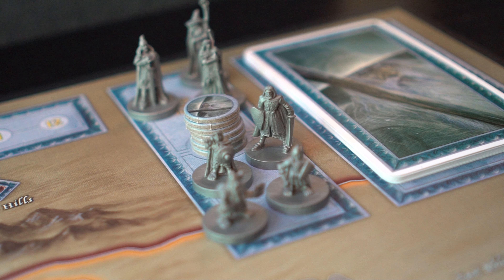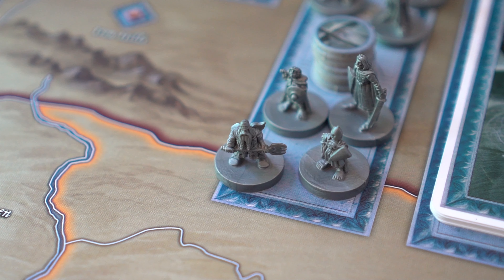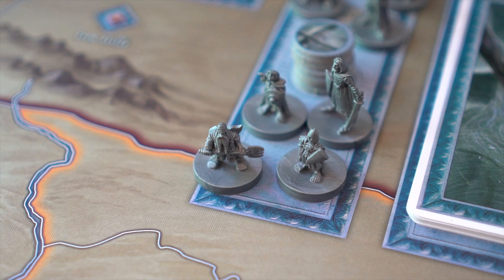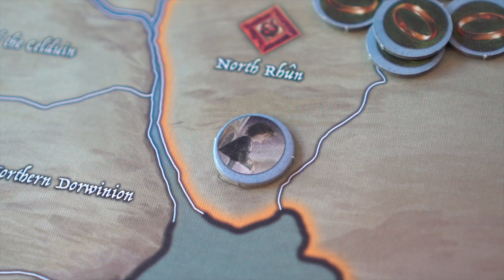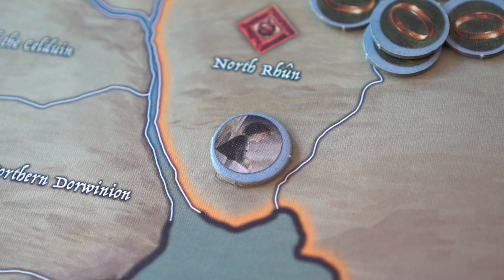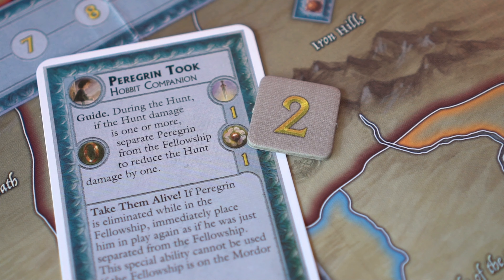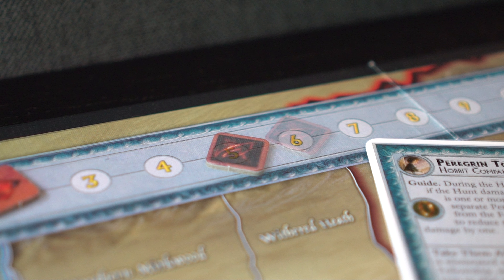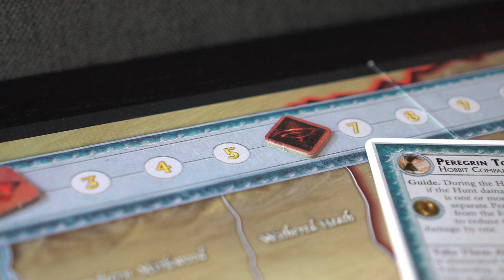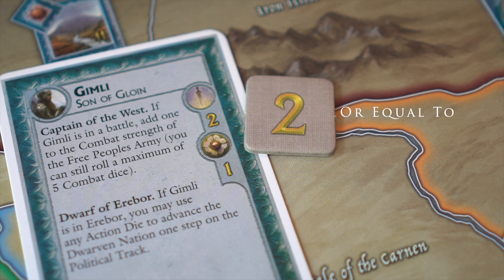If the free people's player decides to take a casualty, that player must eliminate one companion. They can choose either the guide, or randomly pick one companion from the fellowship, which includes the guide. If they choose to go random, the shadow player selects a random face-down companion counter from the fellowship box. If the hunt damage is higher than the level of the companion, the damage is reduced and any excess damage is taken as corruption. If the hunt damage is lower than the level, the companion is still eliminated but no corruption is taken.